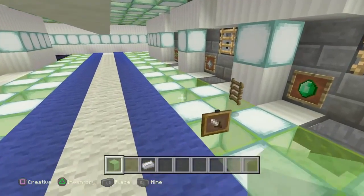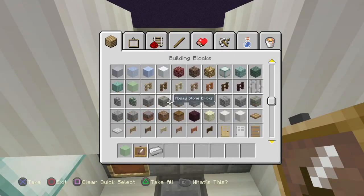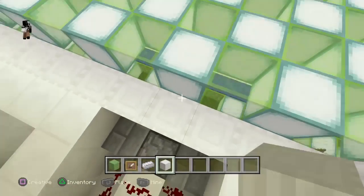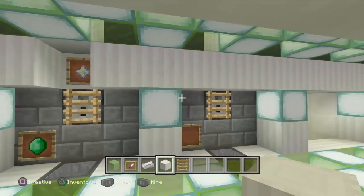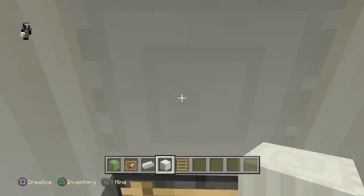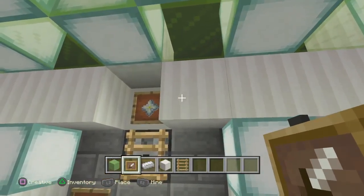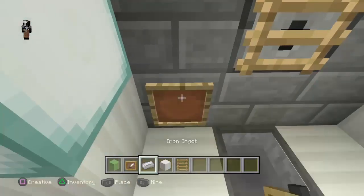You're going to grab your item frame and then the two blocks you use - I use slime block and iron ingot. You can do this if you want to, just to show them what you're selling. Put that there, then whatever you want to sell - whatever is shooting out of this thing - put that there. Put the iron ingot there.